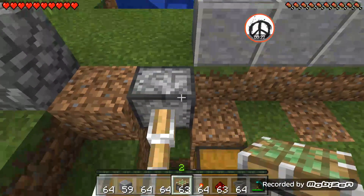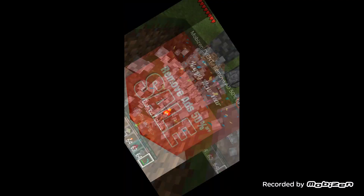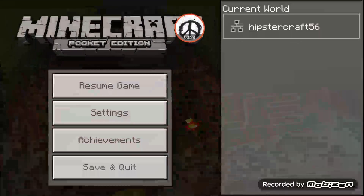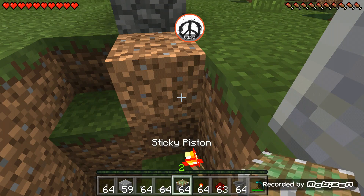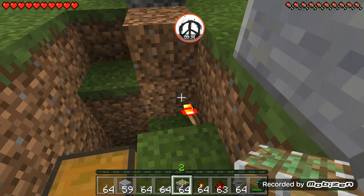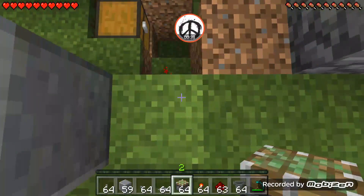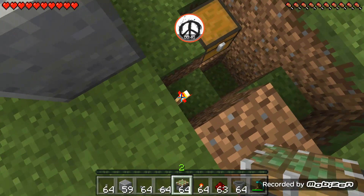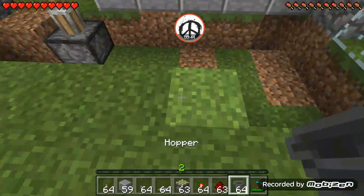You just want to grab a random piston — whoops, I placed that wrong. I'm in survival so I have to show you how this works, because in creative it won't work. So you're gonna need hoppers.